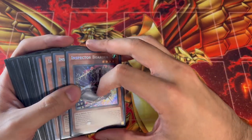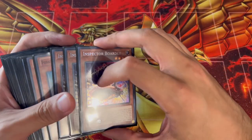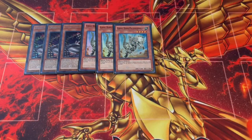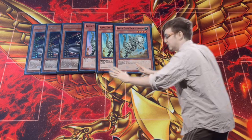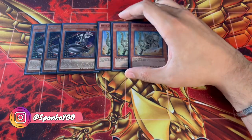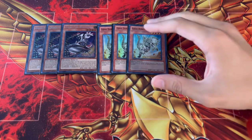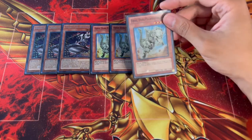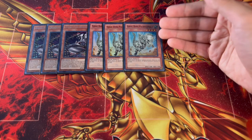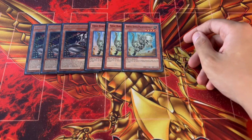To get things started, I'm entering my villain arc with this one. The very first card you're going to want to play is Inspector Boarder, and we're following it up with three Fossil Dyna. Inspector Boarder essentially prevents your opponent from activating monster effects, while Fossil Dyna prevents either player from special summoning monsters. Fossil Dyna also destroys all special summoned monsters on the field when flipped.